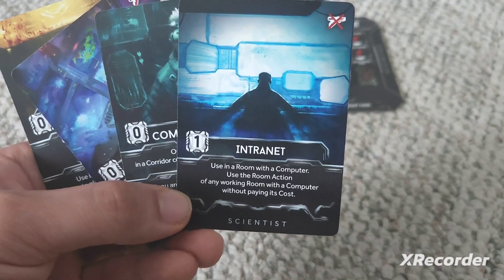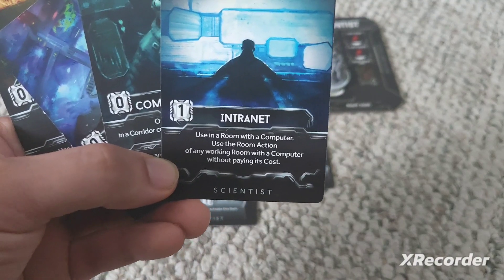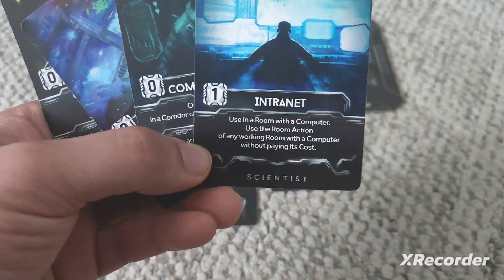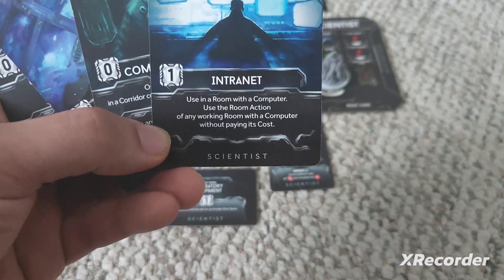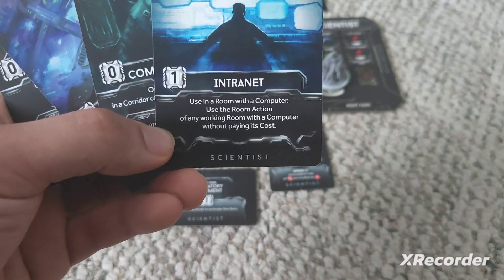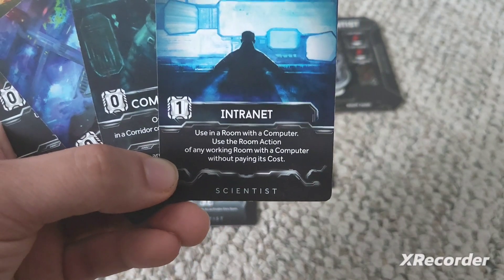Intranet is the next card. It's also non-combat only and costs you one extra card to use, but you can use it in a room with a computer. Make sure the room is not malfunctioning to access the true potential of these cards. You can use the room action of any working room with a computer without paying its cost. So instead of just the room you're in, if the laboratory is too far, you can use Intranet to scan from your current room, or set off the self-destruct from several rooms away. Intranet is absolutely powerful.